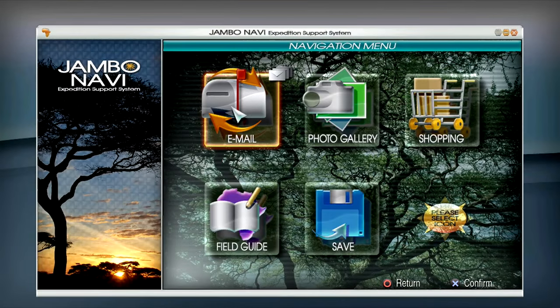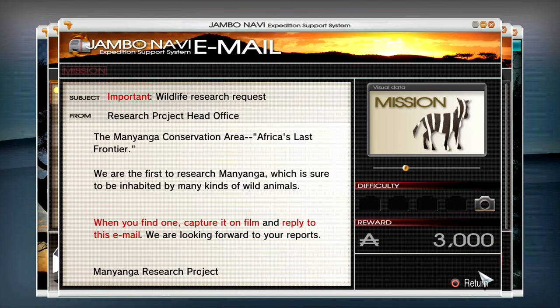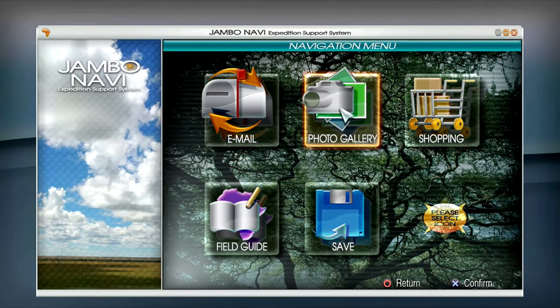So this is our interface — our emails. This is basically where we get our tasks. This email is very boring so I'm definitely going to cut some of it out. Manyaha conservation area, Africa's last frontier. We are the first to research Manyanga conservation area, which is sure to be inhabited by many kinds of wild animals. When you find one, capture it on film and reply to this email. We don't have any photos yet.